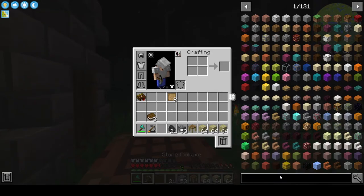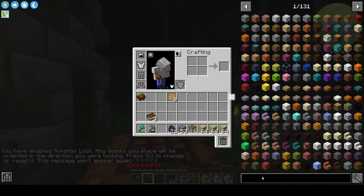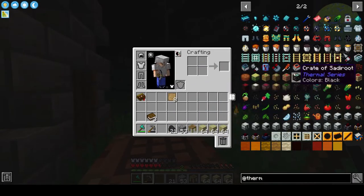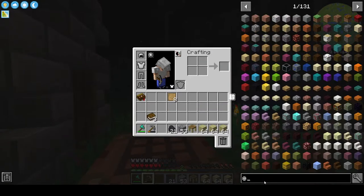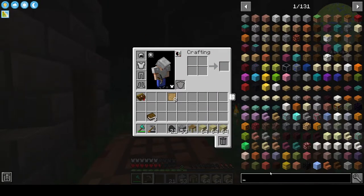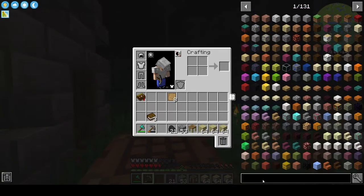Some other mods we'll probably pick up soon — we do have Mekanism, which is a standard classic. We have Tinkers — we'll set up some Tinkers stuff soon. We've got Immersive Engineering. We don't have Thermal Foundation — that's an older mod. They have Thermal Series, which is basically the same one, but it's missing some stuff like fluid ducts and item ducts. We have Industrial Forgoing, which is nice. And they have Bigger Reactors — the Big Reactors mod was a fun mod to play with way back when.